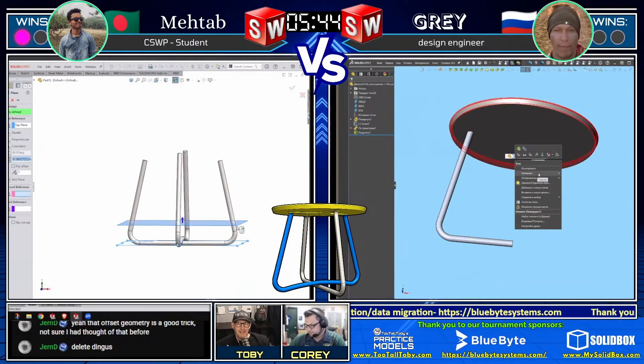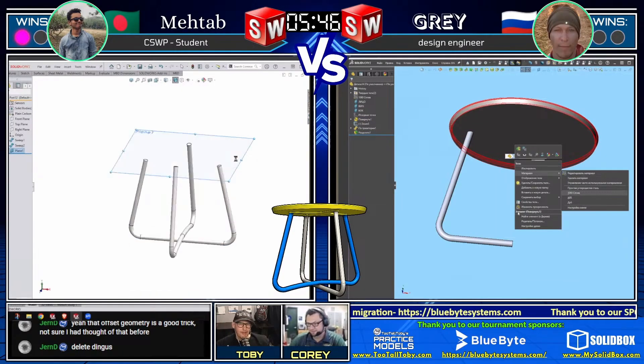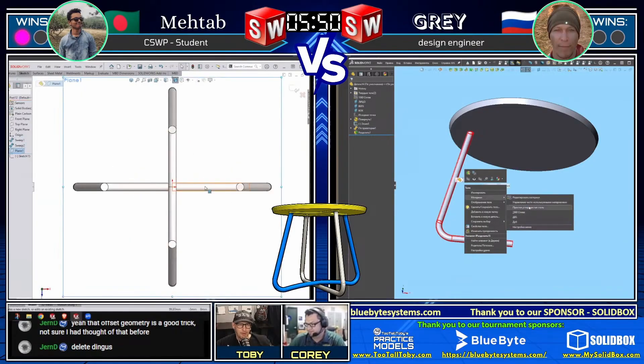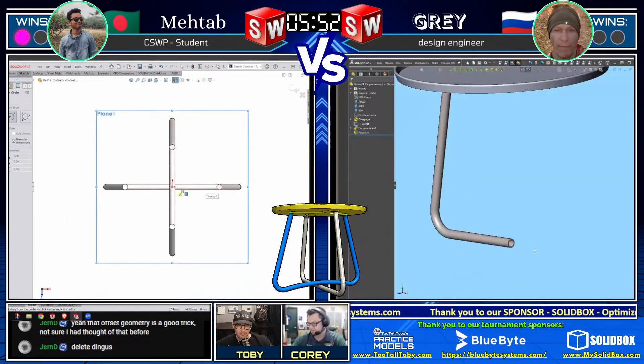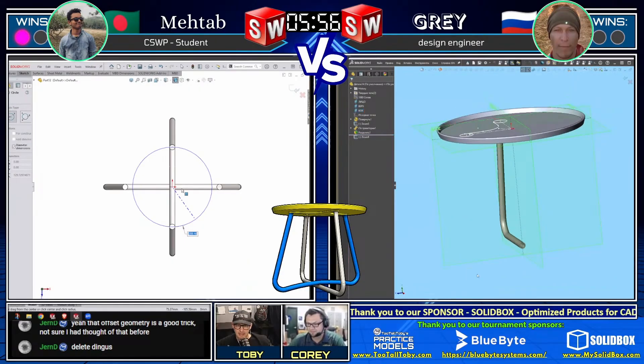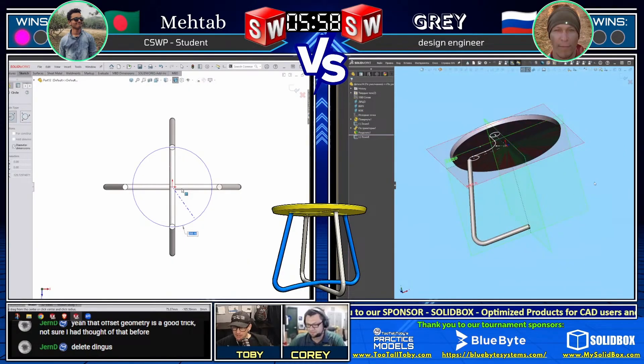Matab now has both of those tubes - he got the tricky one with the bend on it and the flat tube as well. He's got both tubes up and in place where he wants them - a great foundation now for him to create his next set of geometry.